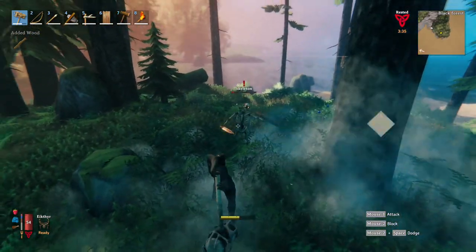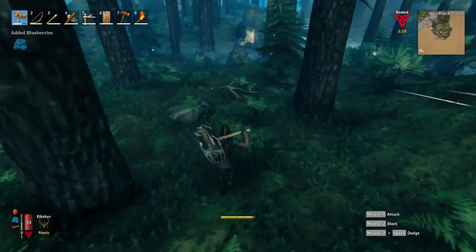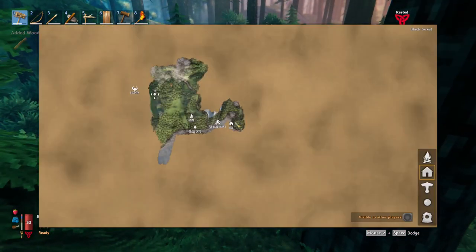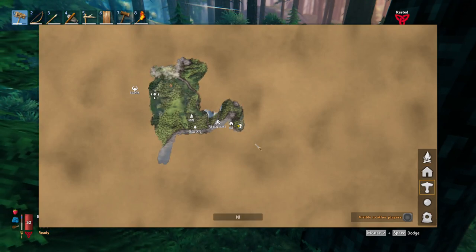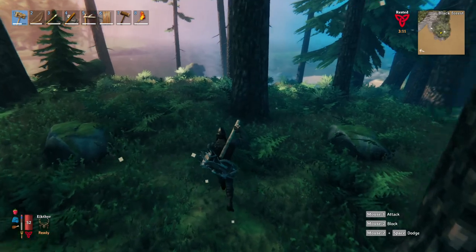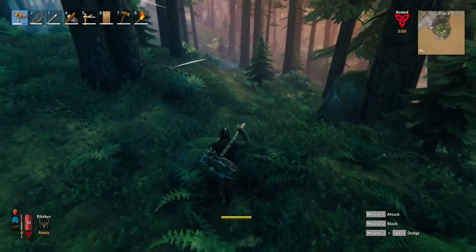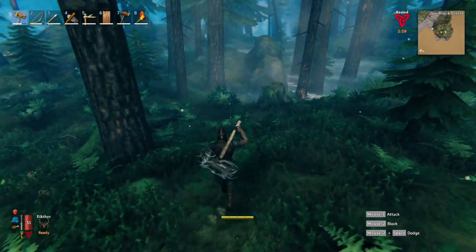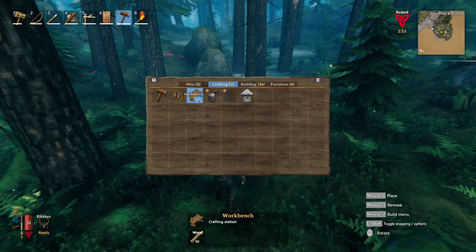Okay, they're ridiculously easy with this weapon, it must be said. Yeah, so first off let's mark it on the map. I don't know what marker we'll use. 'Dungeon'. Okay, so the question is - do I want to go in there now? Do I want to set up a little camp just outside, just in case? I kind of feel like setting up a little camp is a smart move.